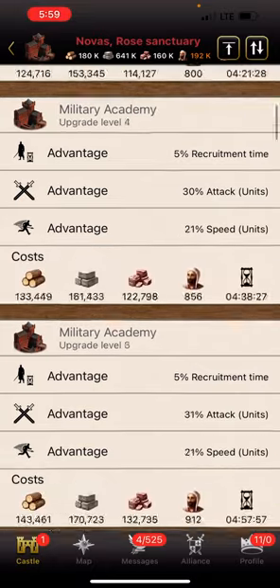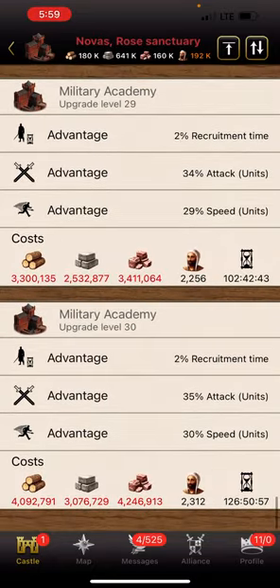So, the Military Academy kind of sucks. If you go down to the maximum percentages, 2% recruitment time — not 0.4, not 1%, just 2%. Basically, one Metropolis produces troops at the same speed as one MAG city, making it a huge disadvantage in the military.